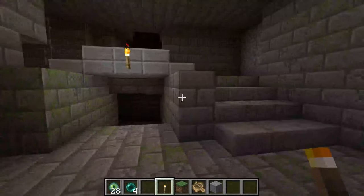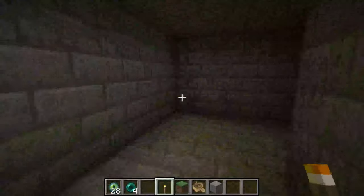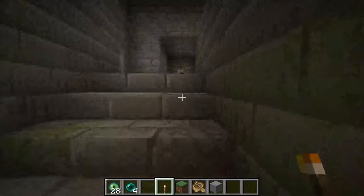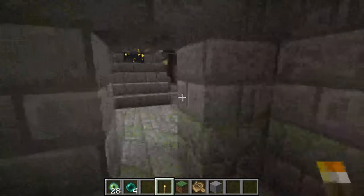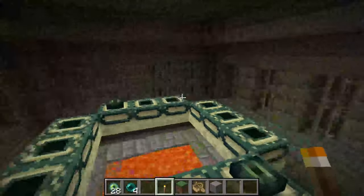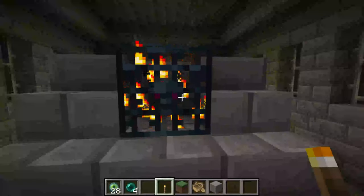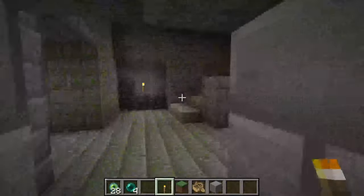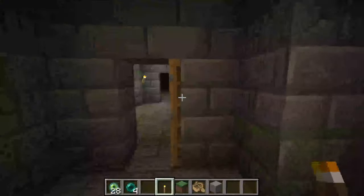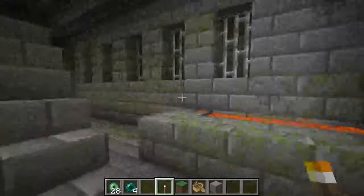Bring some torches because it's going to be quite dark and there are likely to be mobs. Start exploring and try to keep track of where you've looked because it can take some time to find the end portal. I was just walking around this corner and here it is — the end portal, and some Eyes of Ender are already in it. There's also a spawner here which you may want to destroy in survival. Sometimes doors can be blocked up, so if you can't find the portal start mining around the walls.